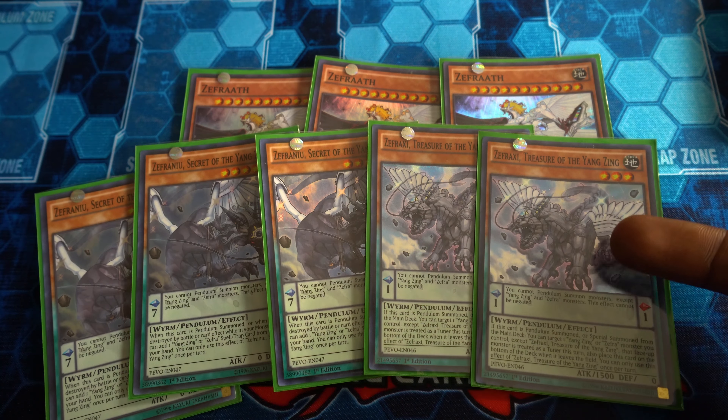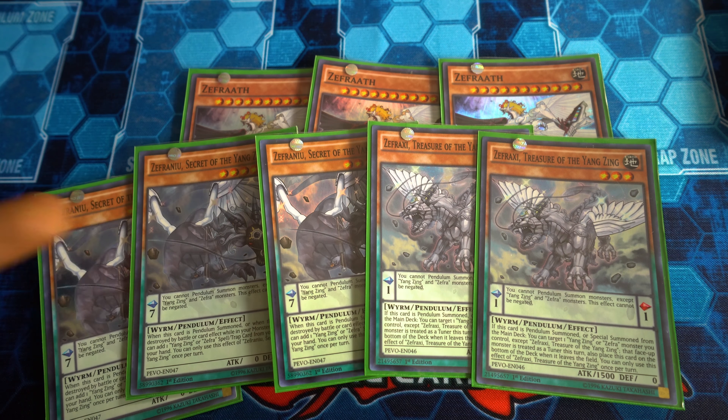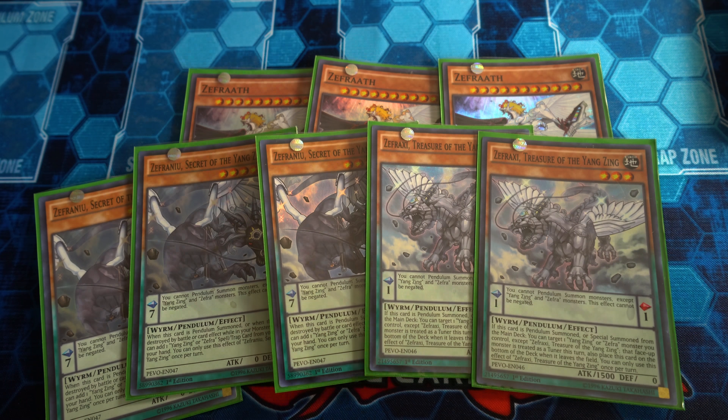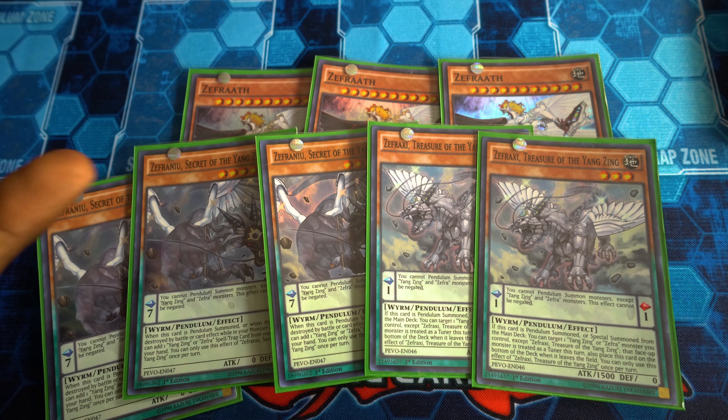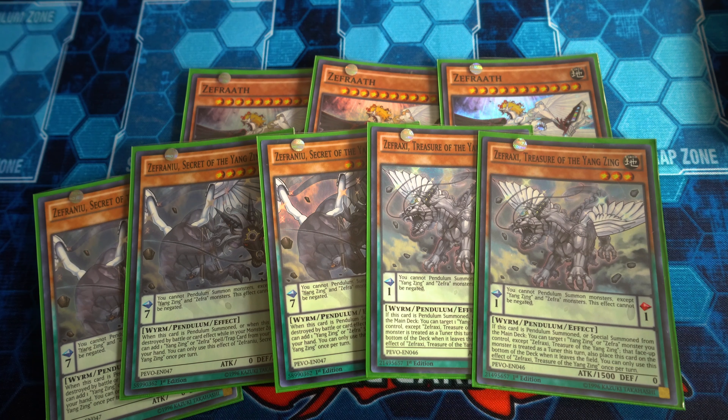Zefraniu doesn't always have the most important effect, but when it gets Pendulum Summoned it can make any monster a tuner. If you summon them both together you can put Zefraniu's effect as chain link one and the search effect as chain link two so your opponent can't use Ash Blossom to stop your search. Making a monster a tuner is handy because these two together make level nine — that's easy access to stuff like Chaofeng, and you can do other Synchros that way too.